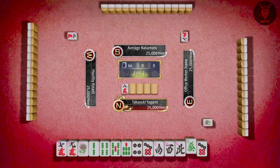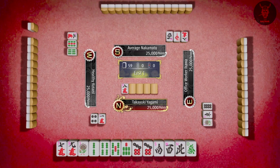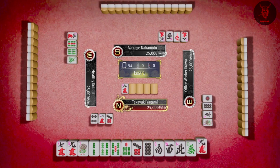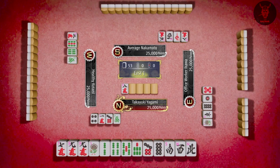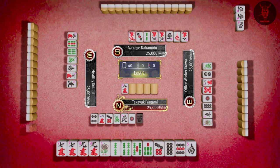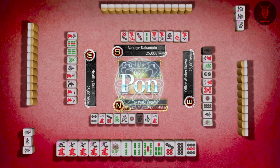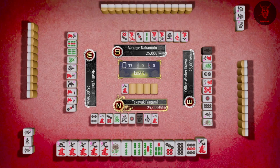The basics of Mahjong are: essentially you start with 14 tiles and you're aiming to get four triples and one double — that's the easiest way to win if you don't know the rules. There are various tiles on the screen. The ones on the far left are like — we'll just call them Kanji tiles — and then you've got the green ones and you've got dots. So those are three different types of sets of one to nine.